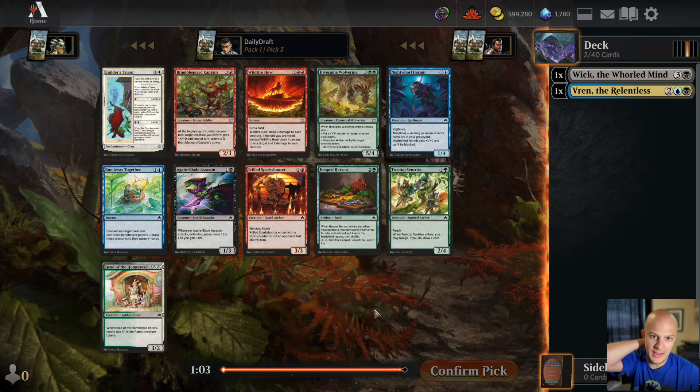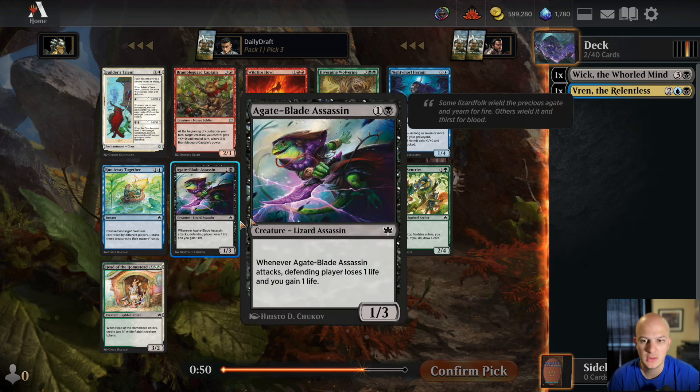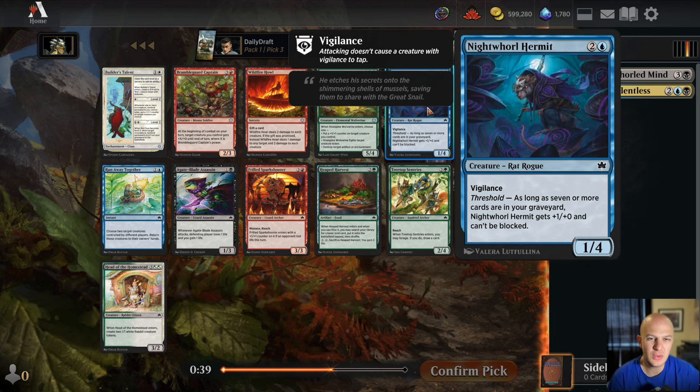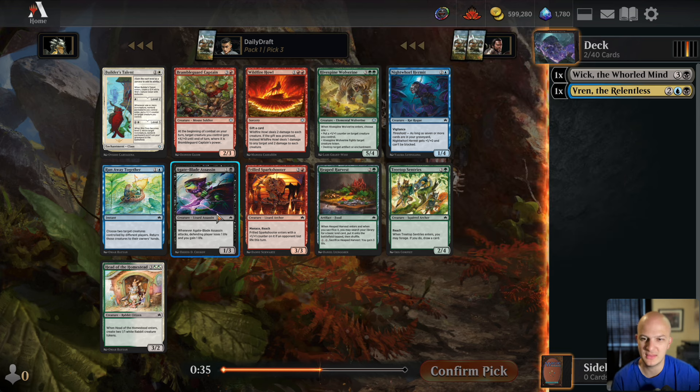Starting with two rat rares seems pretty good, so let's go ahead and take that. Unfortunately, we don't have much great to follow that up with. There's Runaway Together, which could be fine. The Night Whirl Hermit is a three-mana 1/4 with Vigilance, and as long as you have threshold it gets +1/+1 and can't be blocked. I don't think I need to take this this early — if the deck is open, I should get it pretty late.